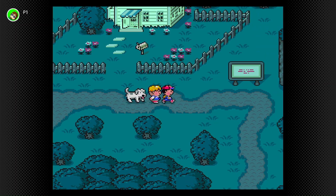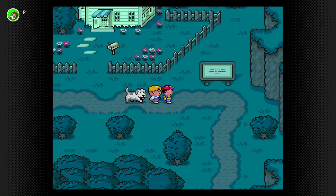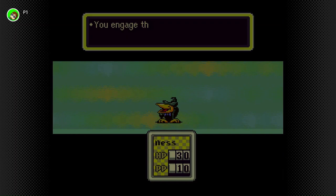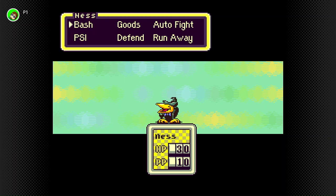Earthbound, much like Lufia 2, Deltarune, Undertale, and a whole host of video games, has the monsters right here on the screen. You get a blue swirl — that's neutral. I can get a green swirl and get an automatic turn, or they can get a red swirl and get an automatic turn on me.